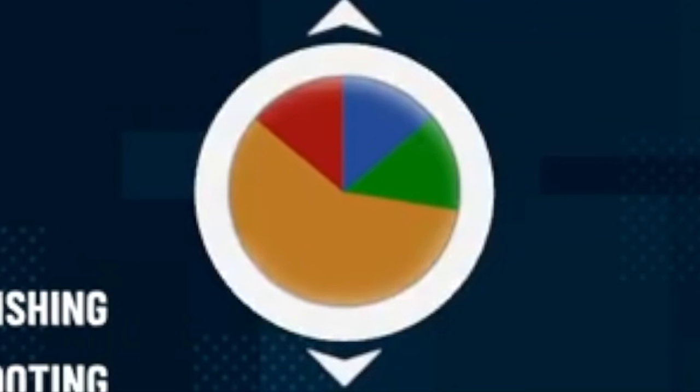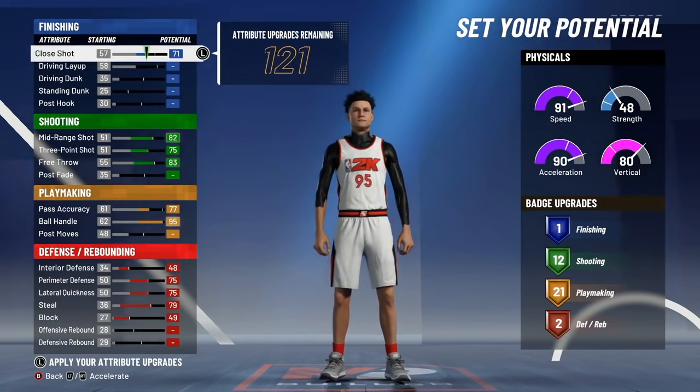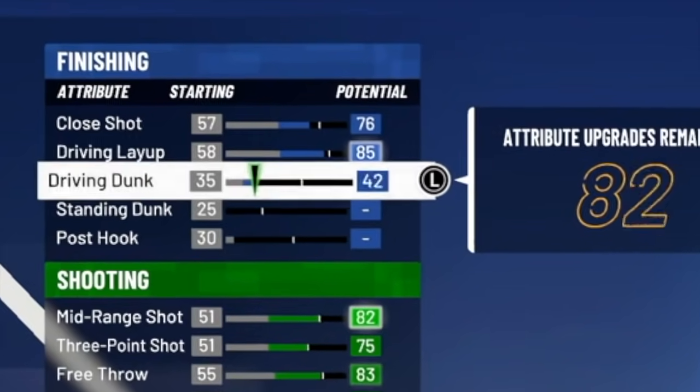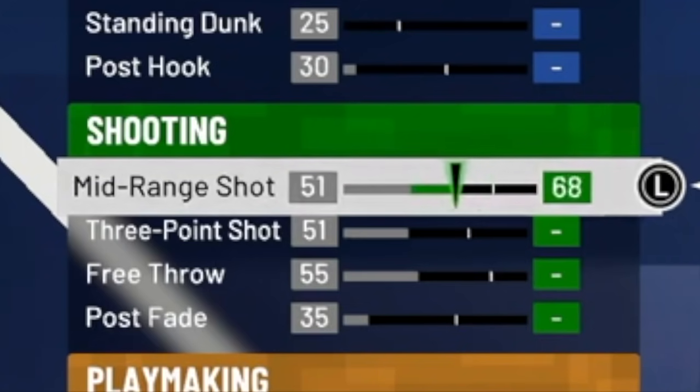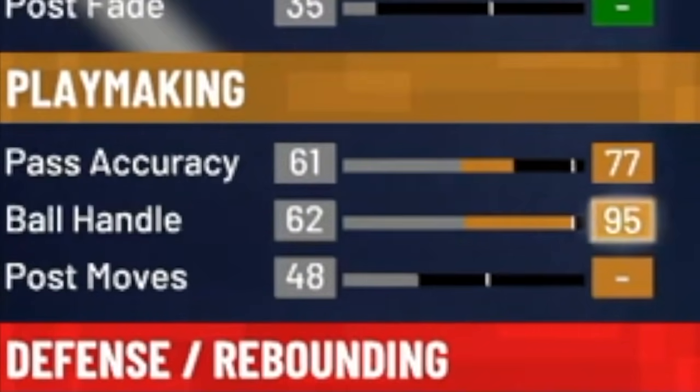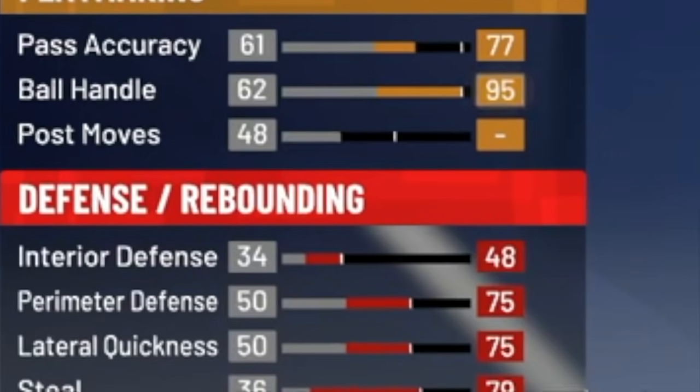For the 10th rarest build in NBA 2K21, we're going to go with the point guard position and select the pure yellow pie chart. For close shot we're going to put this at 76, driving layup at 85, and driving dunk at 69. For shooting we're going to go with 82 mid, 75 three, and 83 free throw — don't touch your post.